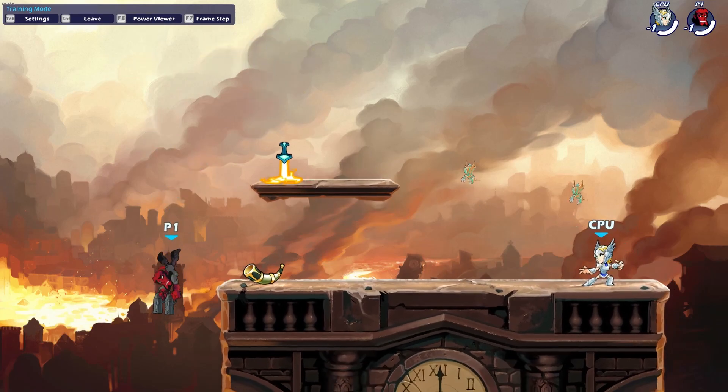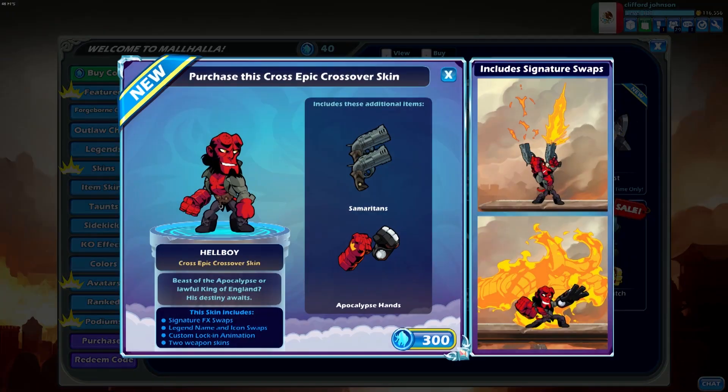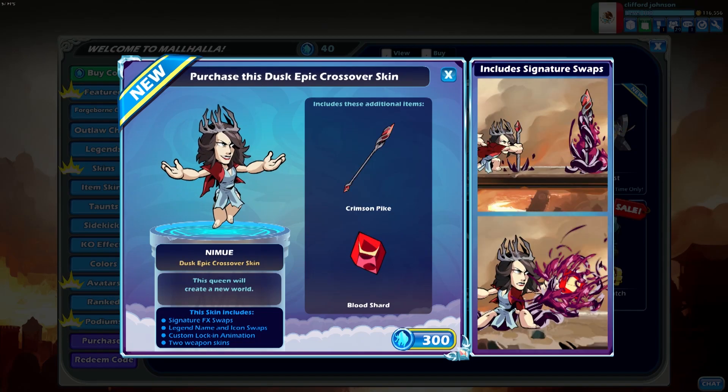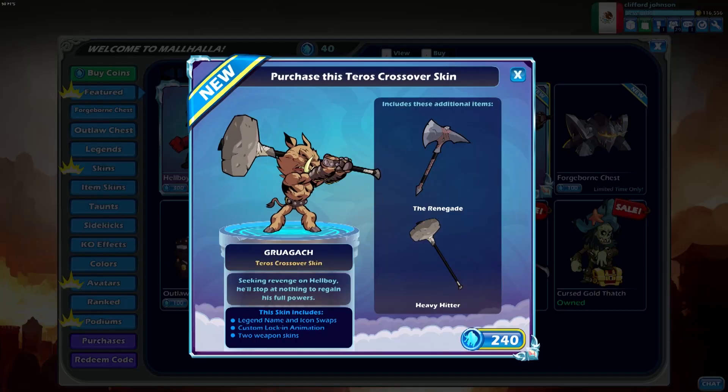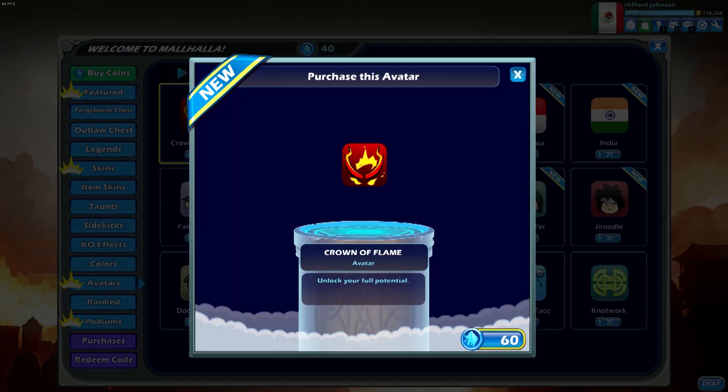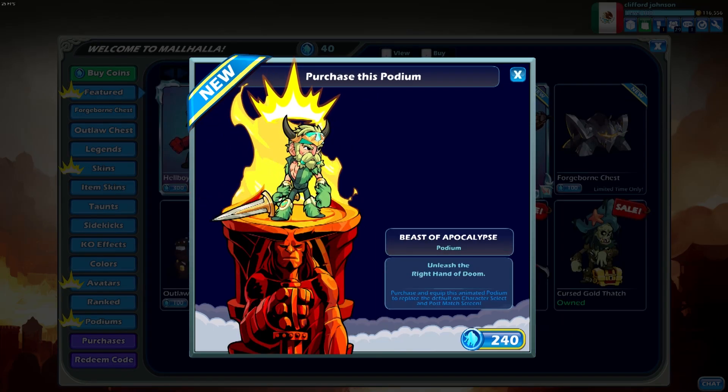We've got the Hellboy skins: it's Hellboy Cross, it's Daimyo Mordex, it's Nymu Dusk and Gruagok Teros. I don't know these names, don't make fun of me. Along with that, we've got an animated avatar and an animated podium.